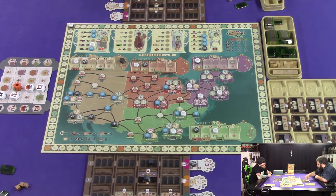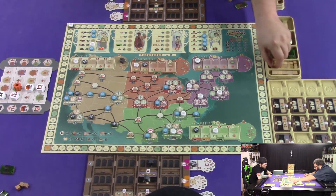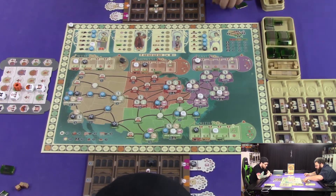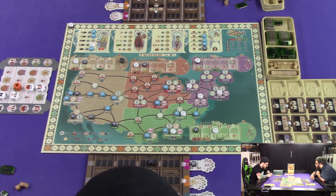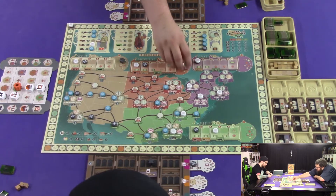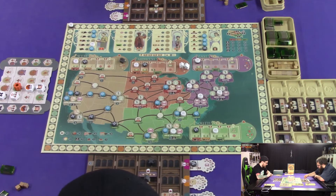We're going to send both of these workers on missions for four cubes. If I can get the fourth cube out. Let's think — where are we going to go? Midwest and West. West is definitely going to be popping here a little bit. So there's the Midwest. Which one are you going to go for next? I don't know. I don't know either.